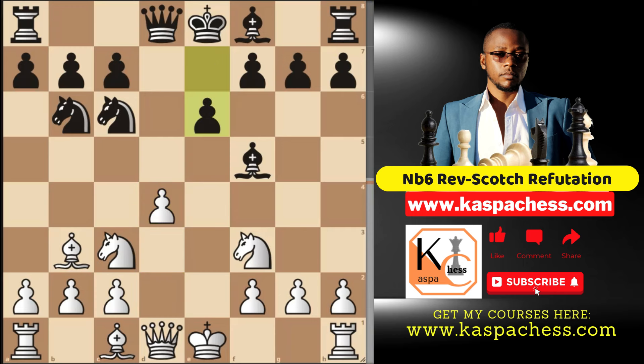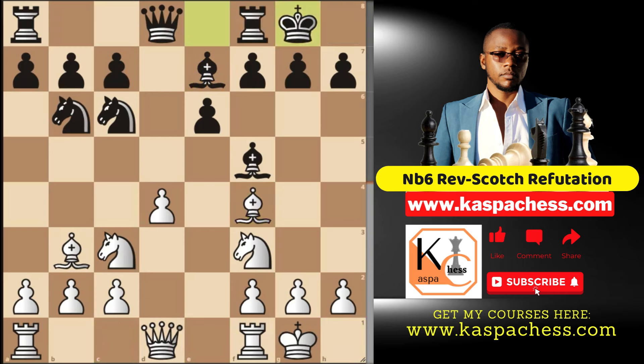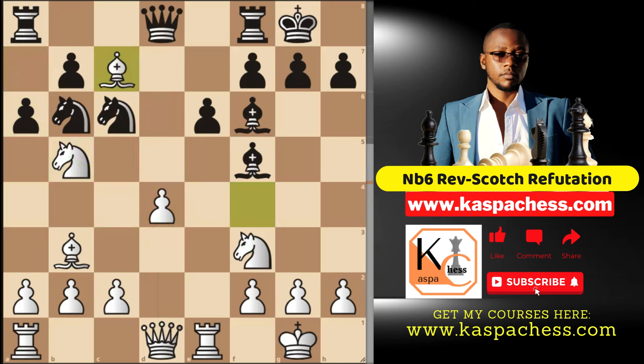After pawn to e6, you simply castle short — you have no weaknesses. Say bishop e7, here you're just playing chess: develop your bishop on f4, this is fine. Say castle short, you centralize your rooks, bishop f6. You can add another defender, knight b5 — three defenders versus three attackers, equal game. If pawn to a6 is played, you have bishop takes c7, and after something like queen c8 or queen d7, you can simply take the knight.